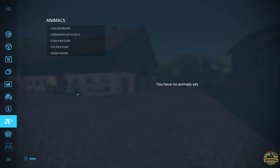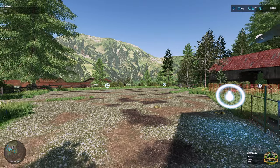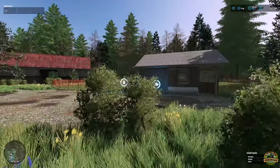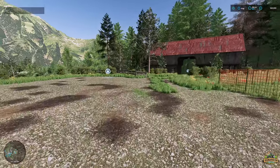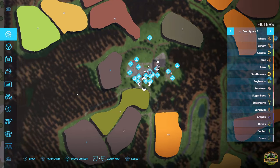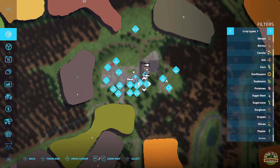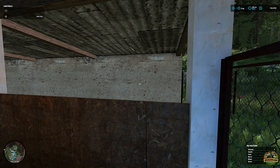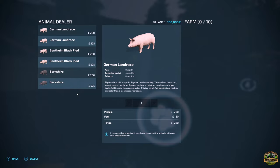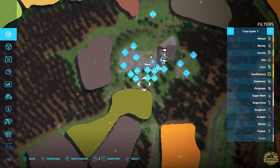Animals include: chicken barn, cow barn with silo, cow pasture, pig pasture, and sheep barn. The sheep barn has about 40 heads - not too bad. The pig pasture is next, with 10 heads, which is a nice way to get started into pigs.